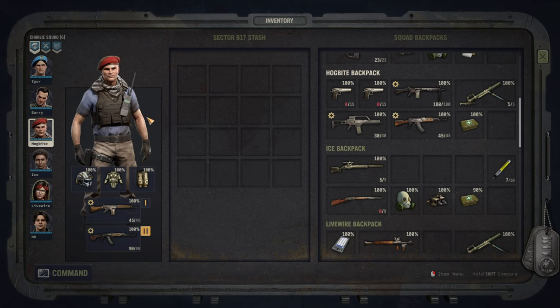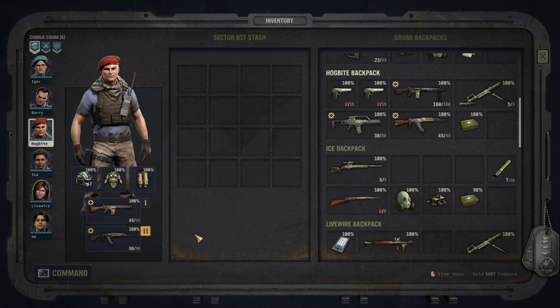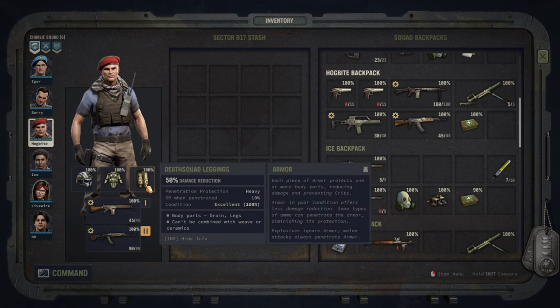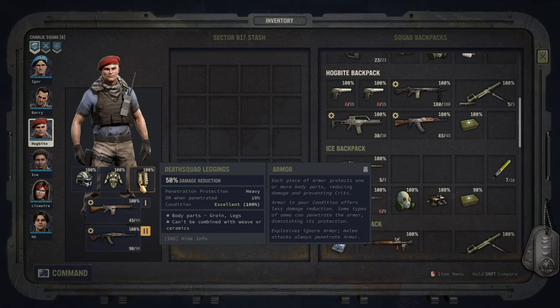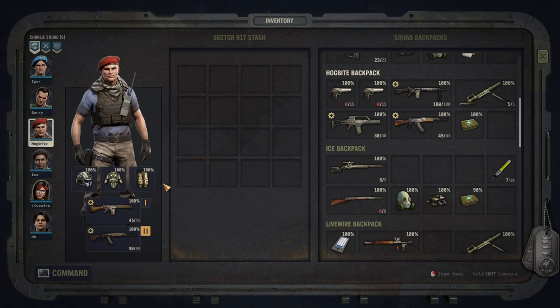Here is my IMP character Hogbite, and I just want to highlight how the build works by going through the equipment I put on him. I use specifically the desk squad armor, which you could also substitute with a Kevlar armor that has been increased by weave. Both of them allow 50 damage reduction and still retain free movement as an ability.